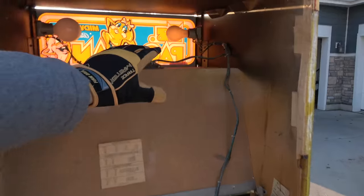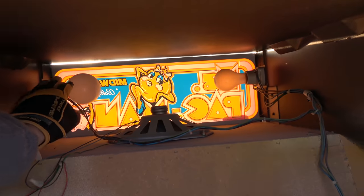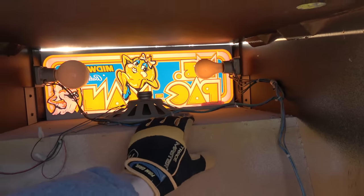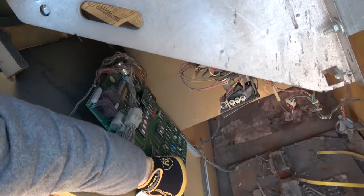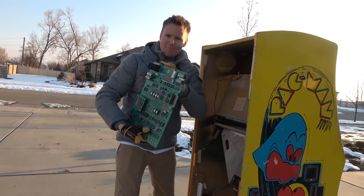Check out the inside of it. There's the Ms. Pac-Man. This is how it lights up. You've got light bulbs just like right there - just your old fashioned light bulbs. Here's the speaker that's on the top of the box. Look at this panel board right here. That's pretty wild. Look at all this. I'm gonna keep this.